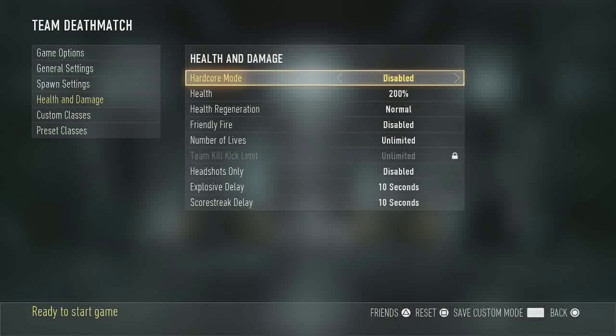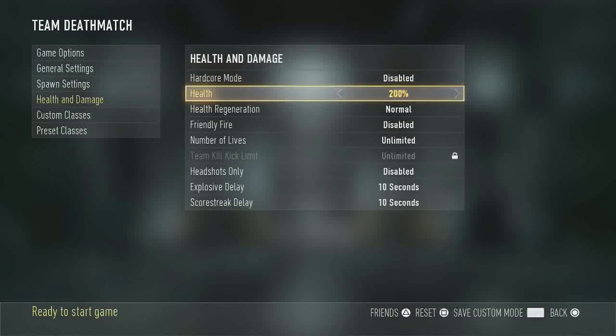You're going to need to go into health and damage and turn the health up to 200 percent — not 130, not 150, 200. This is going to help us really focus on making contact with the target and continuing to shoot until they are dead.